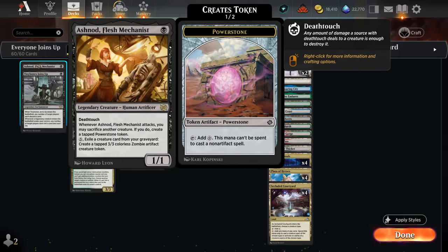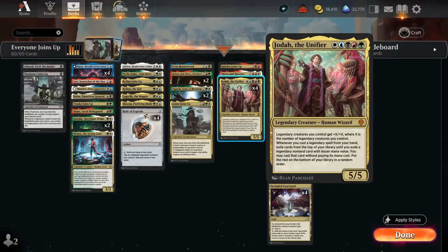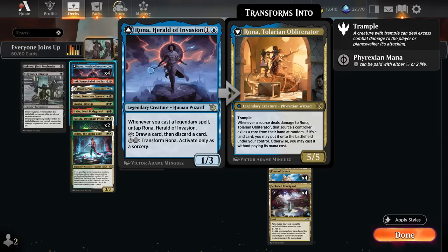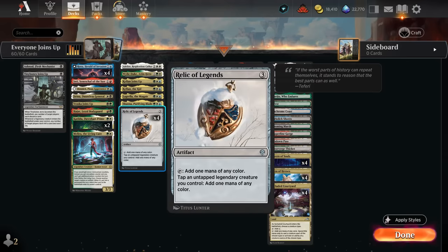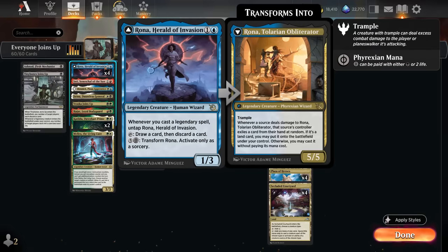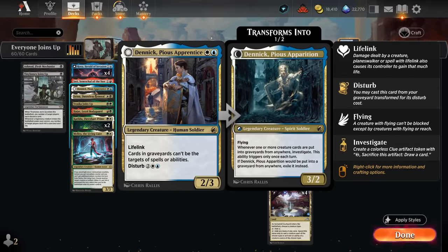Going over the rest of the deck — we want a one-mana legend to cascade into when playing a two-drop, and Ashnod fits the bill. Being human is also important since we name human on Cavern and Courtyard to cast Jodah. At two mana we have the full set of Rona, a staple in this archetype: she taps to draw and discard, untaps whenever we cast a legendary spell enabling multiple activations, and has excellent synergy with Relic of Legends, Katilda, and Inti.